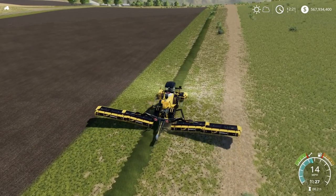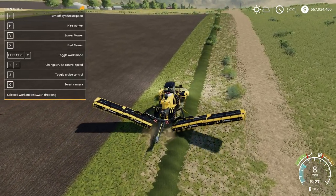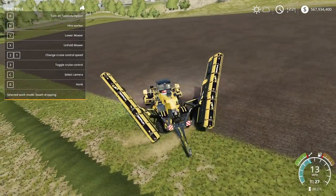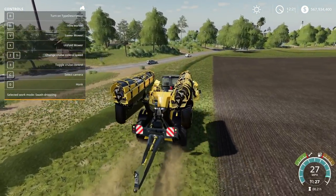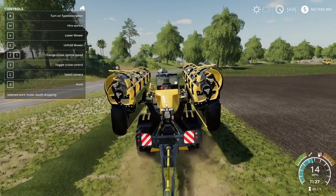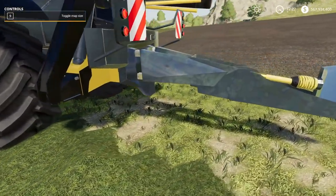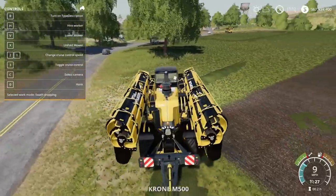I'm going to fold this up now. The fold mowers button is X — there we go. Look at that long hitch attachment. I feel like there should be a way to adjust if that arm can bend or not, but it seems to be stationary. It would be really cool if it could hinge so we could make it move when we want, or keep it straightened out. Maybe that's a thing but I don't think it is.